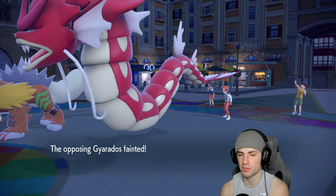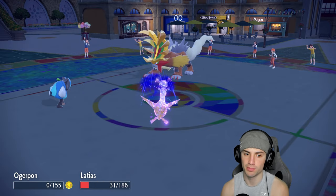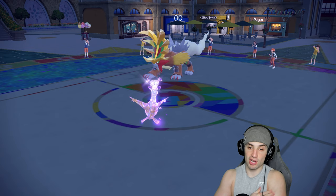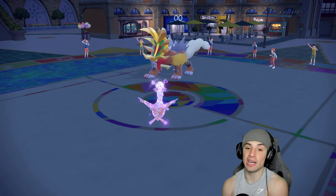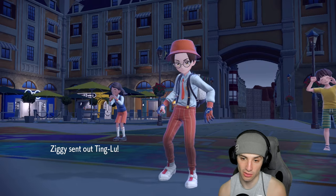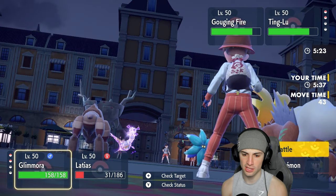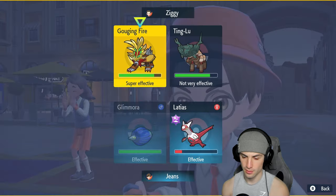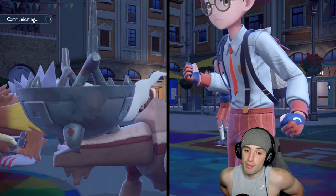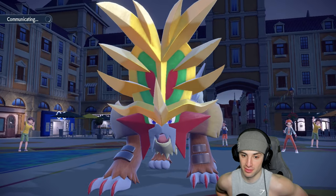They go for Breaking Swipe — Latias soaks that beautifully. Attack drops on a Special Attacker don't matter. Rocky Helmet chips them, and I can outspeed now, so I can straight up Recover with Latias. Meteor Beam is ready to launch — I'm in a great spot. They go back into Ting-Lu. Ruination is dropping Special Attack, but I still like Meteor Beam here. I'll also Recover to get back some HP.